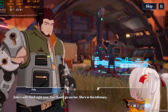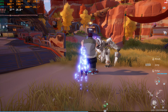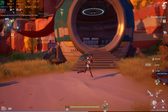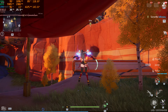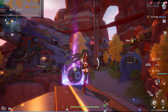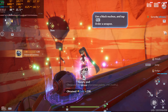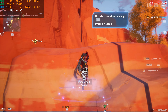You should go see her — she's in the infirmary. Off to the infirmary we go then. What is this? We got Black Nucleus and Dark Crystal. Don't know what the Dark Crystal does, but we got it.